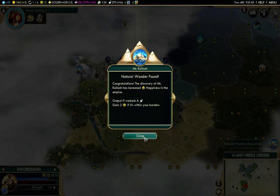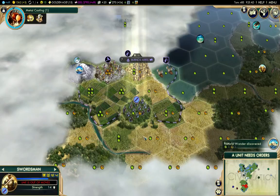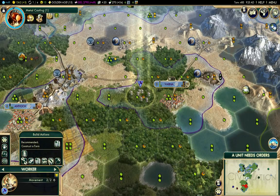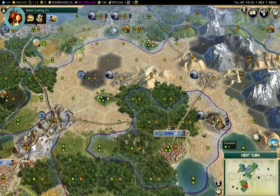Found a natural wonder - that's good for happiness as well. I'm going to build the road there, and that just means I can get across here faster.